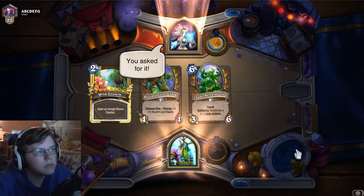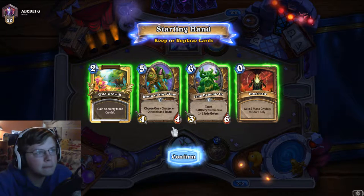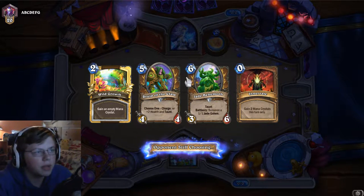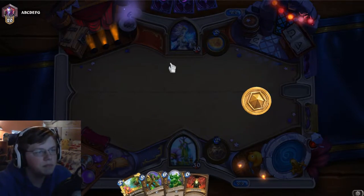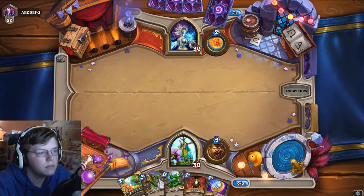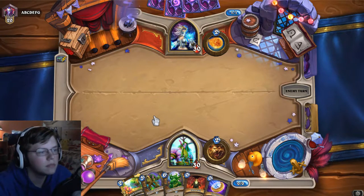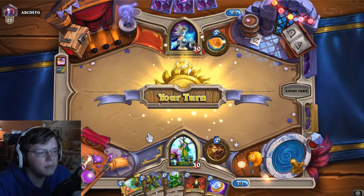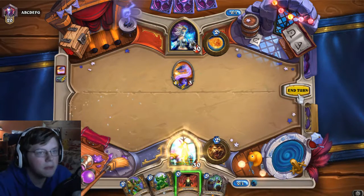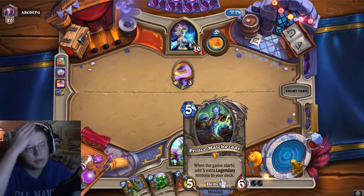Let's get started with a game. We're up against a Mage — you asked for it. With the Innervate and Wild Growth in hand, I'll be able to pull out big minions very quickly, giving me a lot of momentum. I'll keep all the cards. Literally on turn two I can technically get something out, which is crazy. Next turn we'll play this, and then I can do a lot of damage right from the get-go.